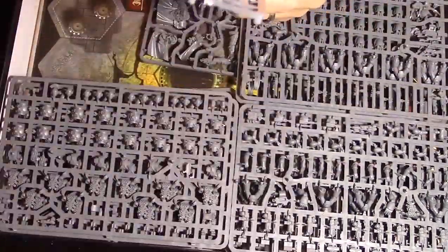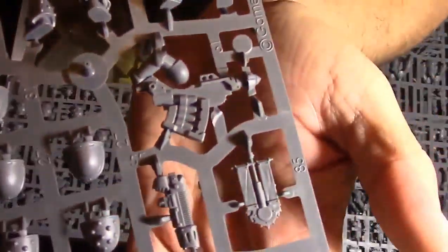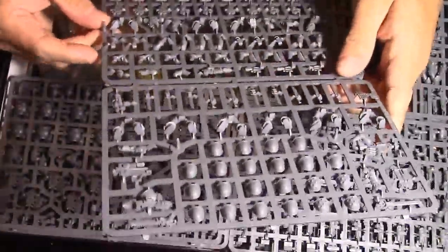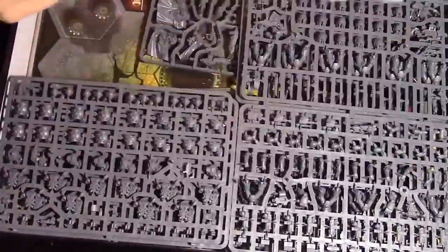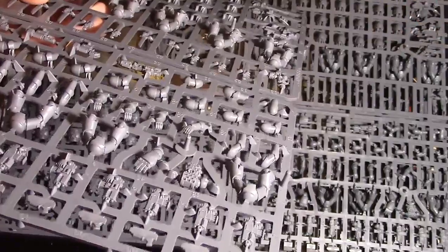Now what's in here? Tactical marine sprues — yes! We have bolters, bolt pistols, ammo packs, arms, legs. There's a power fist right here. This is a combi-something — combi-melta maybe, I'm not sure. And a whole bunch of combat knives right in here. Old-style rocket launcher right there.